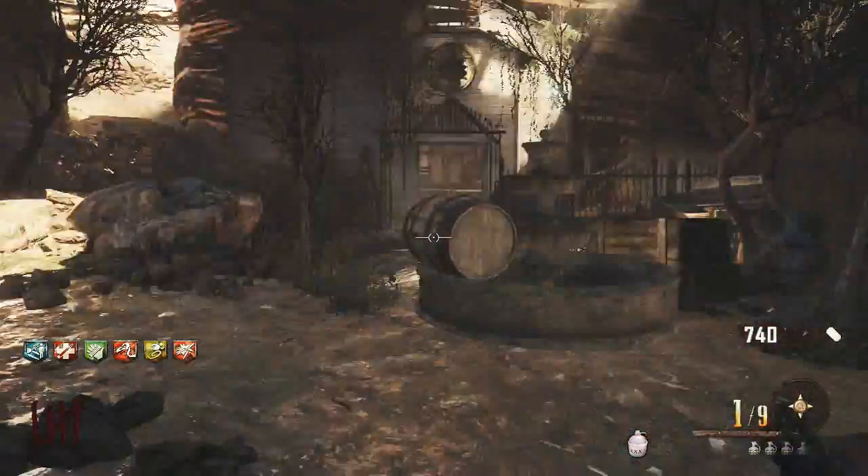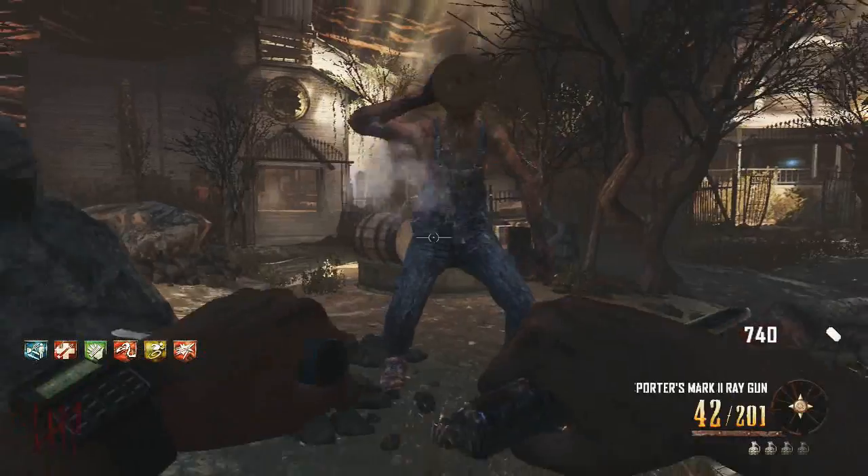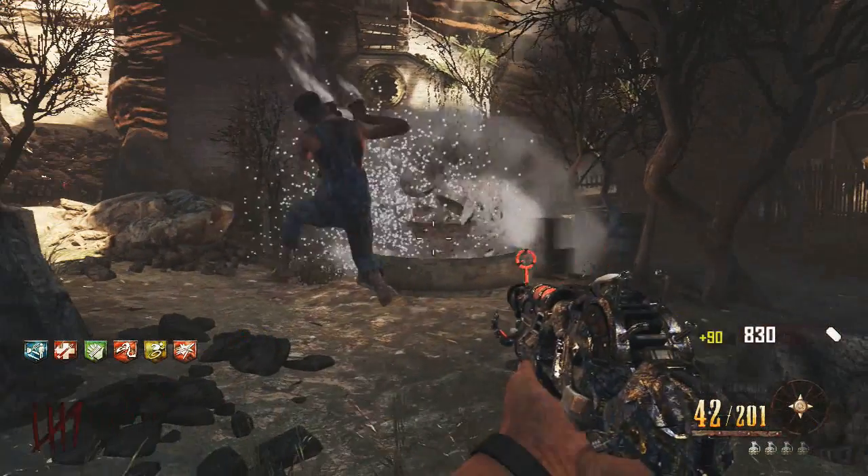What we're going to do is — see how I did at the starting area — you're going to want to shoot the actual main center fountain. You can do this with a Ray Gun, the first Ray Gun or the Ray Gun Mark 2, or you can do it with an explosive.